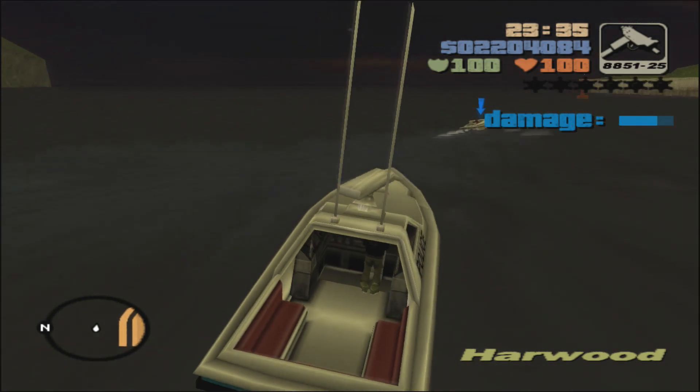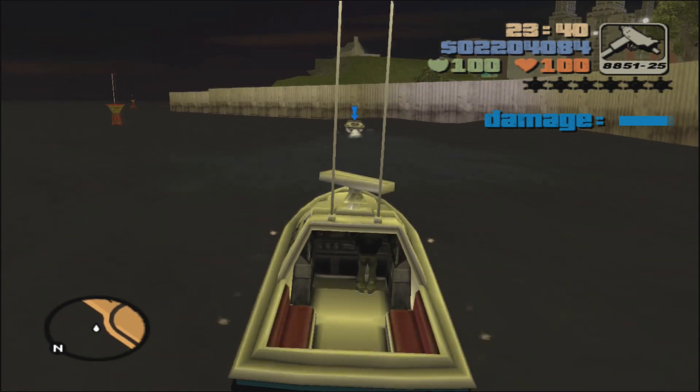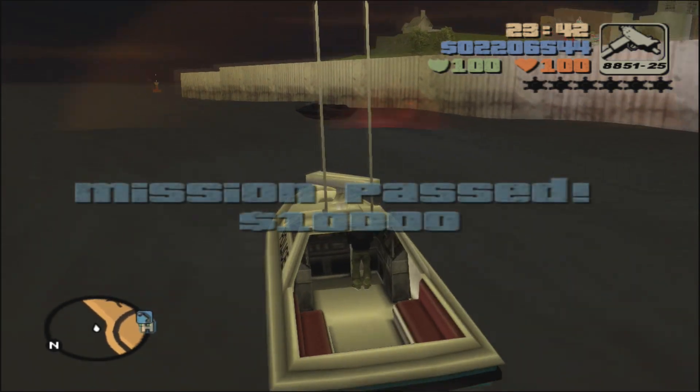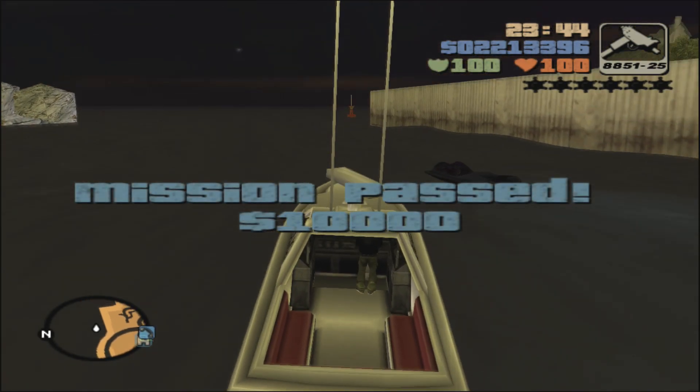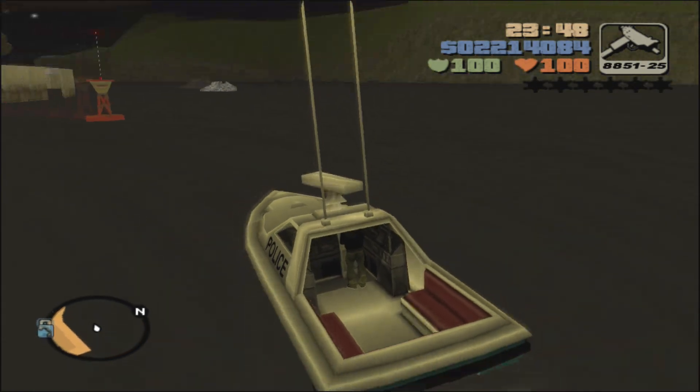Also know that just holding down the firing button will pause it to reload the weapon. Mission passed — $10,000. It is easy enough if you can align your boat up with his, and then after that it's done.